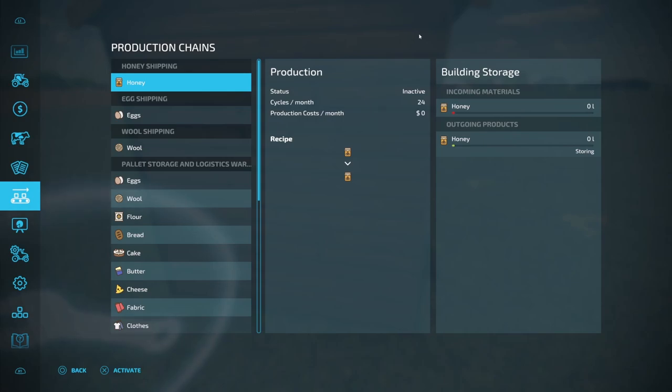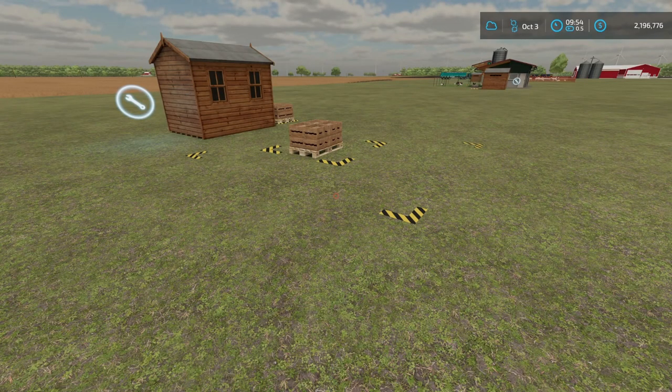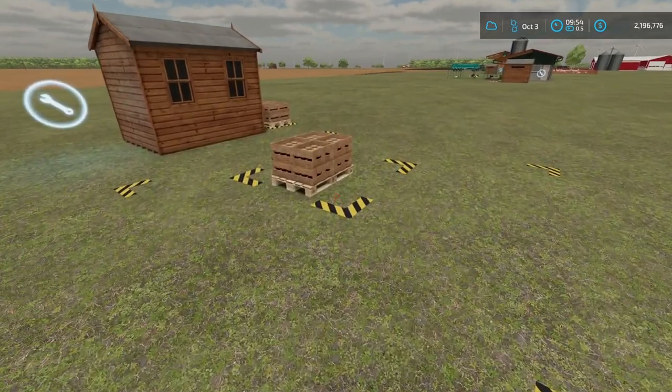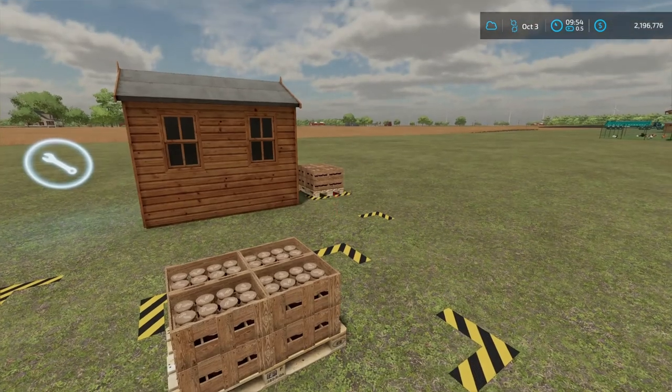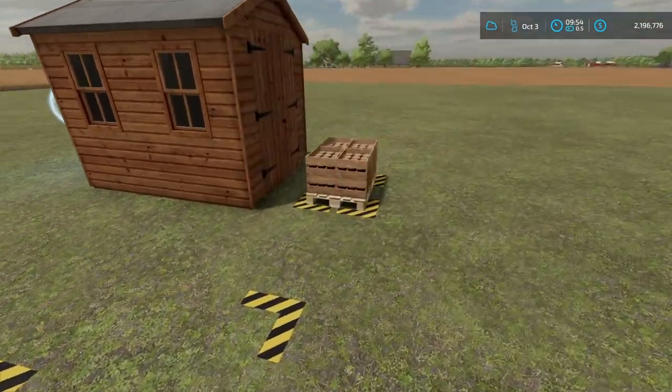Here we are in the Production Chains menu. You can see I don't have any of these active right now, and the reason is because I want to speed up time and get some product into my incoming materials. That way I can see exactly how fast this is actually going to transfer — the 24 cycles per month. I'm not exactly sure how that's going to be. Let me get some product in here and find out. I went ahead and slept through four or five days so we could get quite a bit of product.